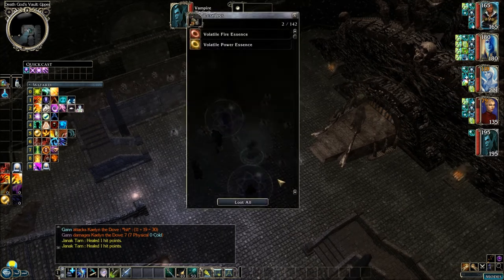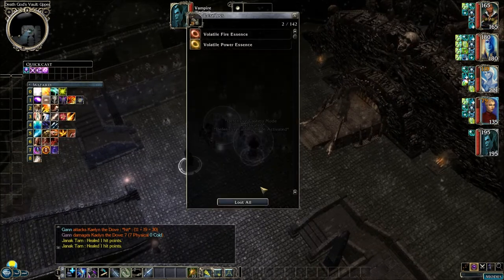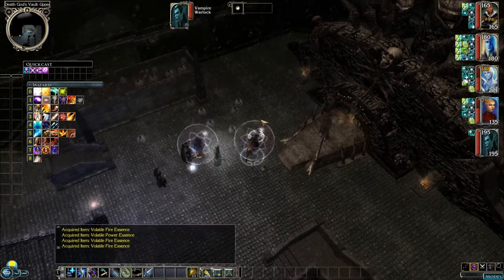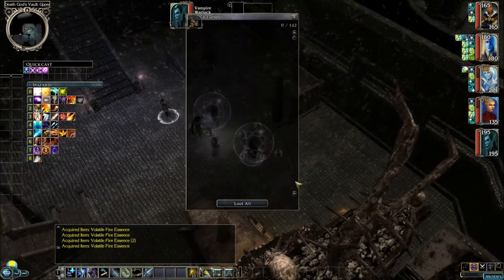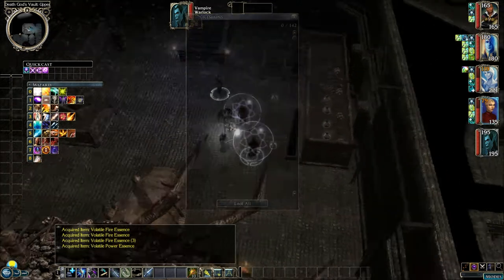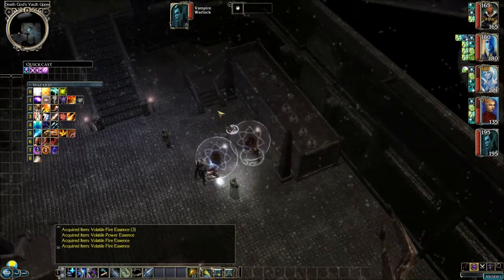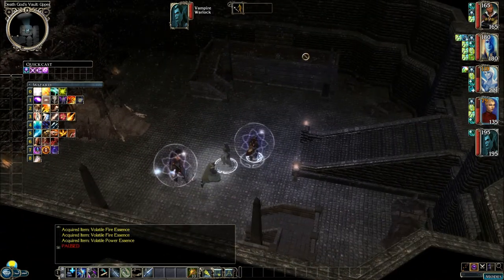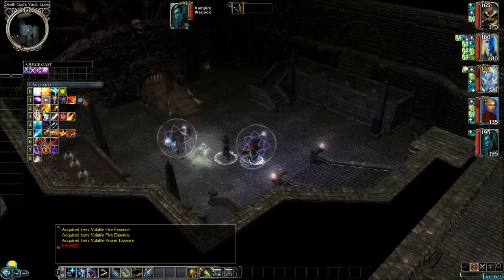Wait, where are the enemies? I thought we killed them. Let's just have Sophia pick up all these essences. It's really too bad about this — I do want to come see this. If I go up here, I'm going to disturb some more of those spirits, so I don't really want to do that.